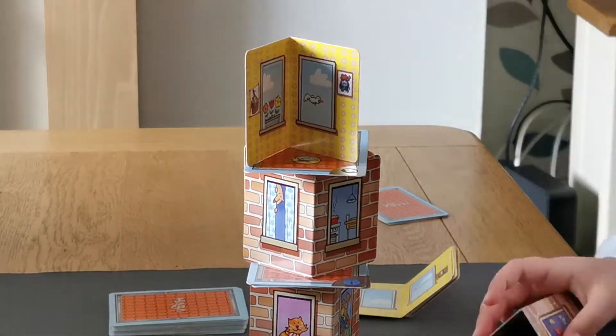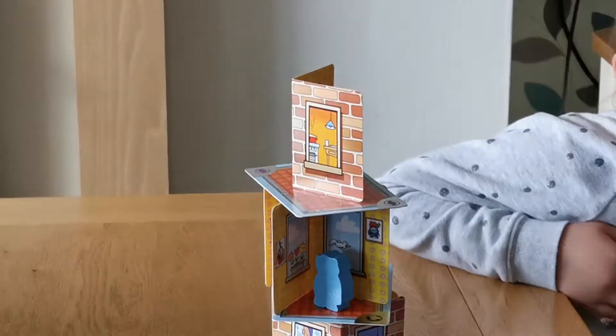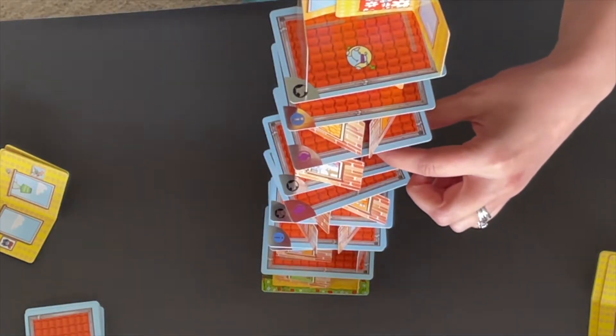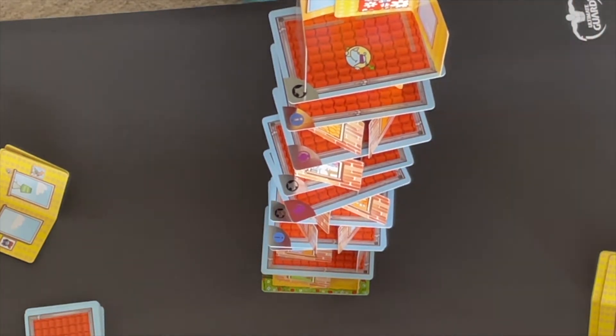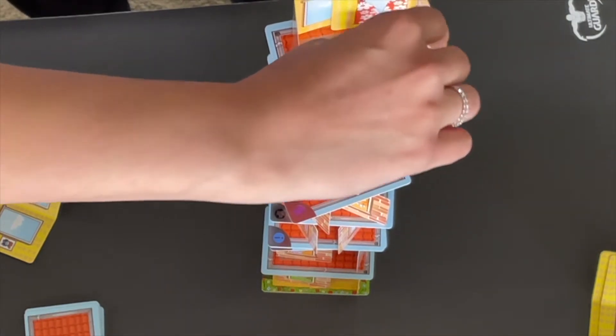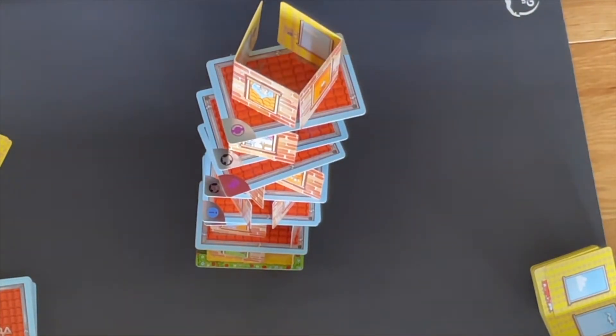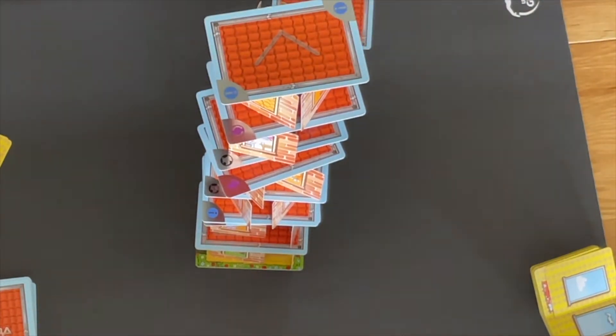The game gets even more exciting when ceiling tiles require you to place the super awesome Rhino Hero meeple. You can win in one of two ways: either be the first to place all of your ceiling tiles, or don't be the one responsible for making the Rhino House tumble. For an extra challenge, try to place all of the cards to build a Rhino House that is over 3 feet tall.